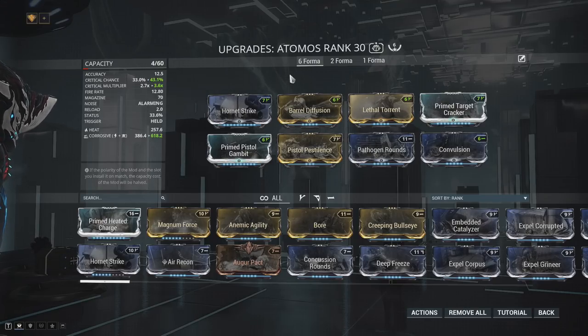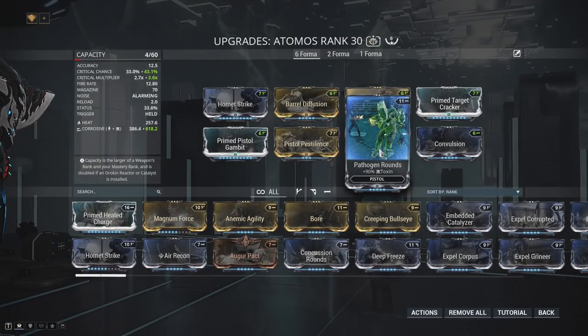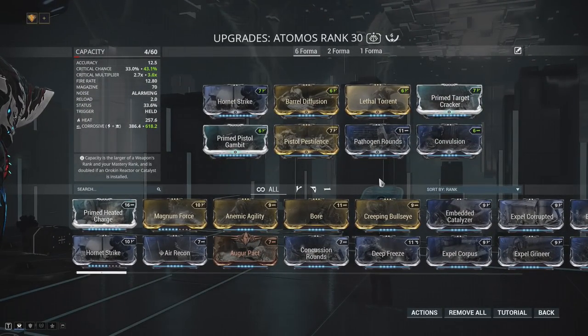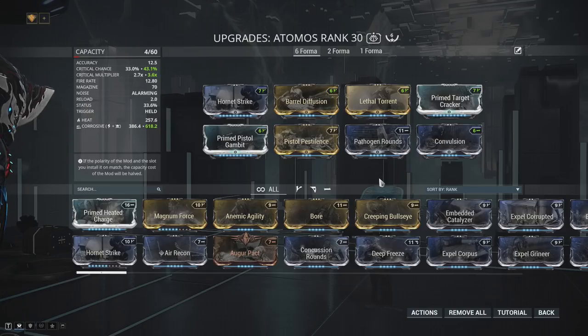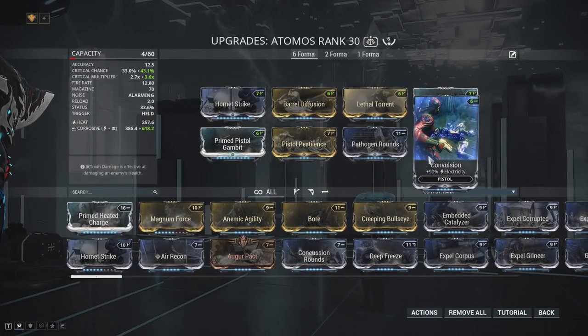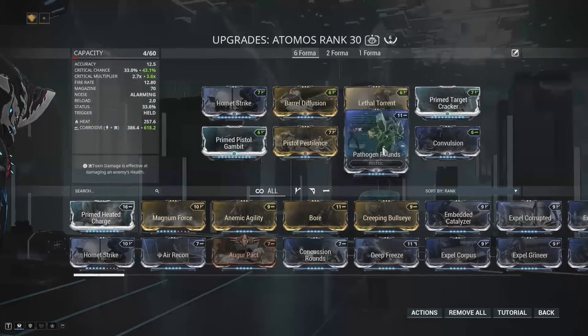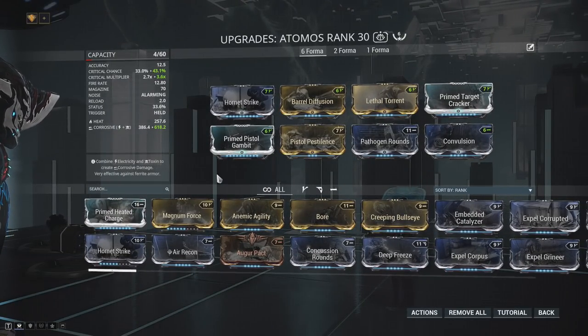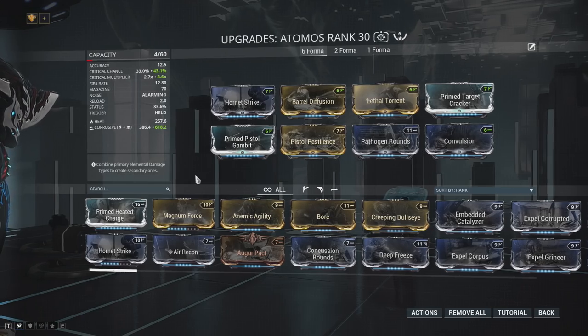There are a couple of variants you can run. You can use the dual stat electricity mod if you want more status for additional armor stripping, though I don't think this weapon really needs that. Instead of Pathogen Rounds, you can also run Primed Heated Charge for heat damage alongside your corrosive damage. It's all up to personal choice, but this is the build I like and think works best.